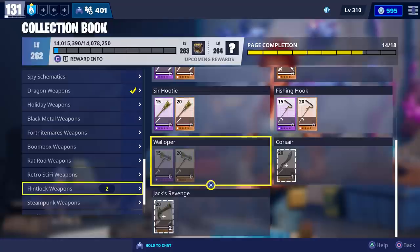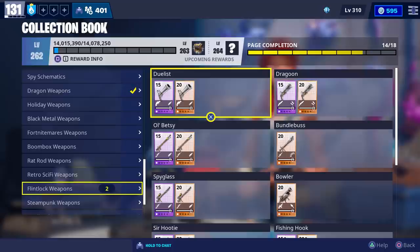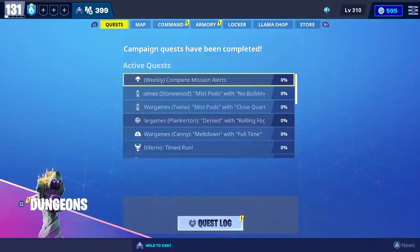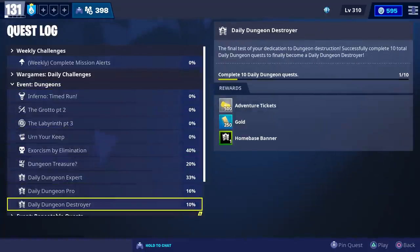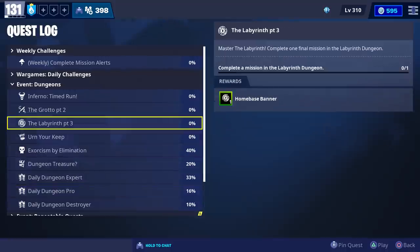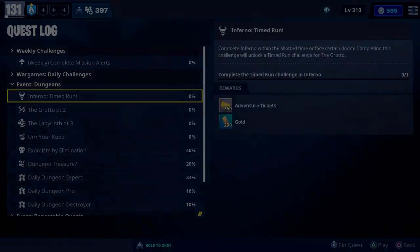We also couldn't get the Walloper to drop, but we were able to get everything else. Let me know in the comments - would you all like us to review Sir Hootie or the Duelist pistol, or would you like us to review the new Founders weapons, and if so which one first? That sums up everything for this one - just wanted to see what we could get from our first 20 Pirate Llamas. Hope you found the video useful and thanks for watching.